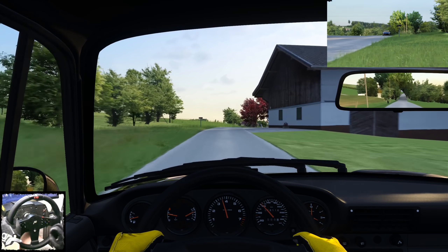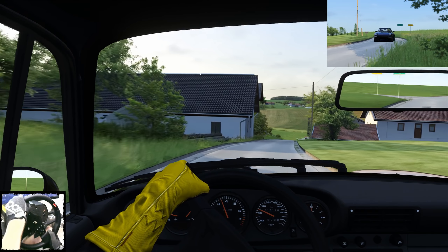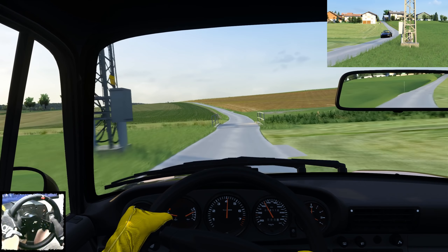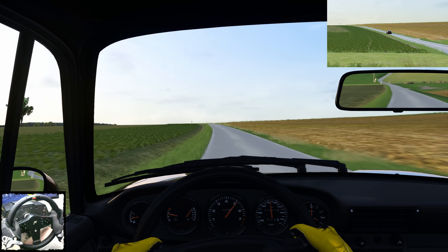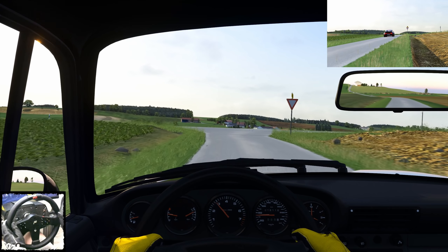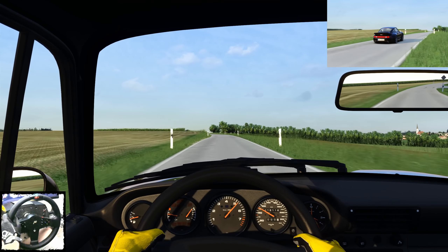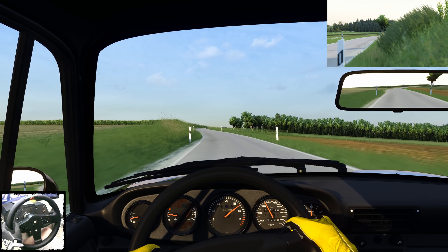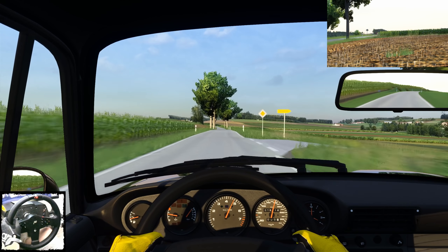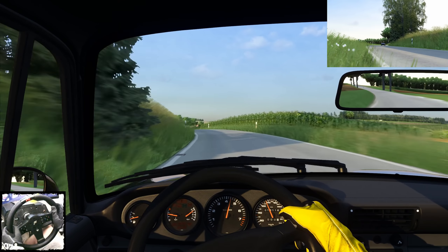Übrigens kein normal aufgeladener Turbomotor – ich glaube, das erste Mal, dass Porsche einen Biturbo-Motor eingesetzt hat. Wohl könnte es auch im 959 gewesen sein. Auf jeden Fall gibt es zwei Turbolader, zwei etwas kleinere, einer pro Bank, die jeweils auch einen eigenen Ladeluftkühler haben. Dadurch kann dieses schöne Turboloch vermieden bzw. verkleinert werden, weil kleinere Lader besser anspringen, aber nicht so viel Leistung generieren. Dafür hat man sich für zwei Ladesysteme entschieden. Da kommst du auf über 400 PS – und die merkst du hier auch deutlich. Der geht gut nach vorne.